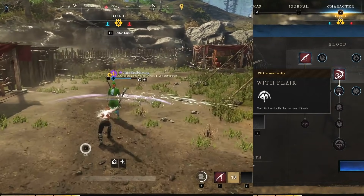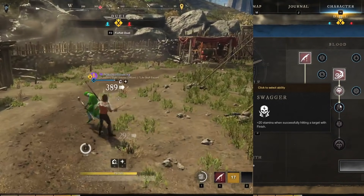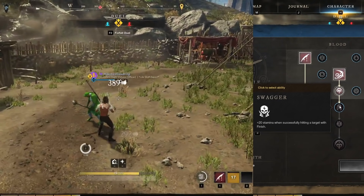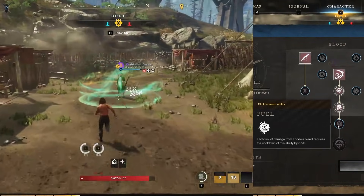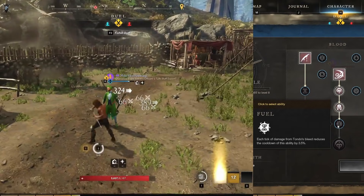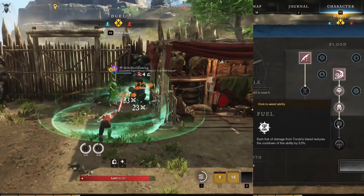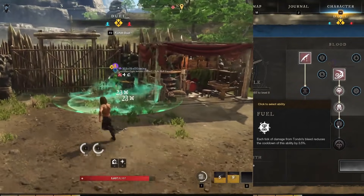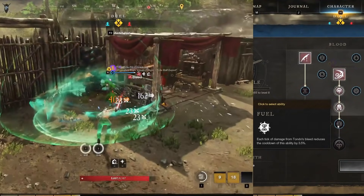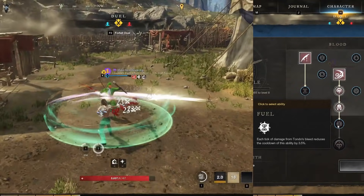The first upgrade, With Flare, grants grit on both Flourish and Finish so you can't be staggered. The second upgrade, Swagger, gives 20 stamina on hitting with Finish — mostly worthless given how much stamina regen you have. The third upgrade, Fuel, reduces this cooldown by 3.5% per Tondo bleed tick — 10.5% per second with 3 bleeds — potentially allowing this ability to be cast every 6.5 seconds. The catch: you want bleeds active to exploit Fuel, but active bleeds can't be consumed by Finish.